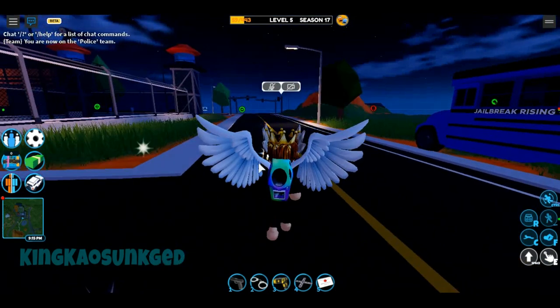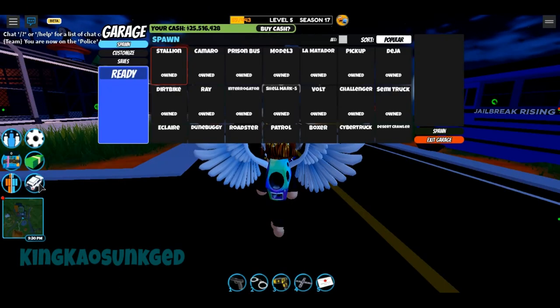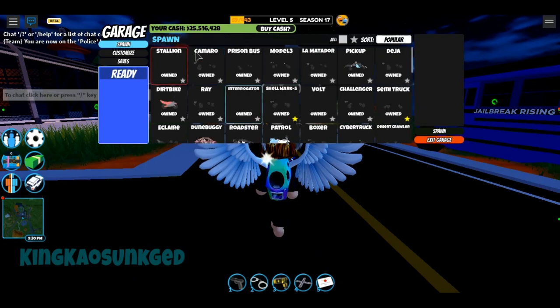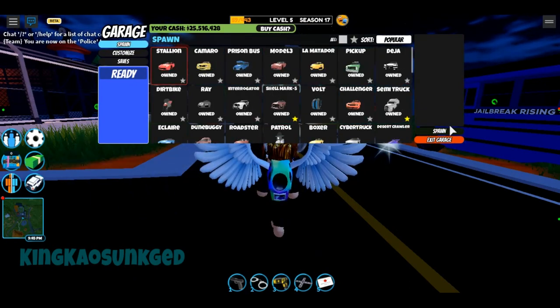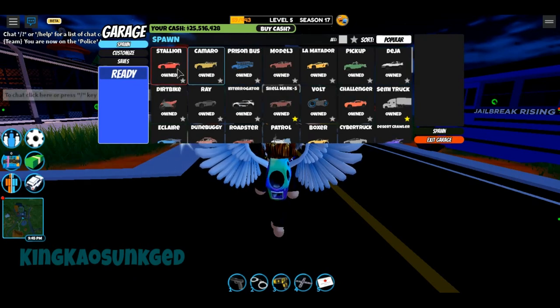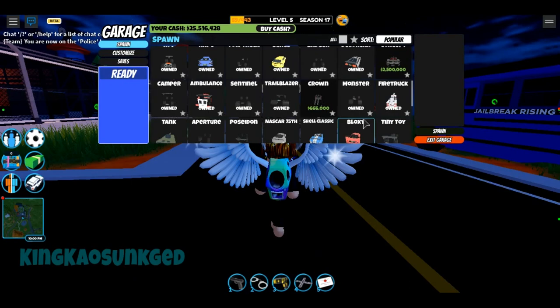Anyways, the thing I'm talking about — you can go ahead and press this button right here. This has the Badger on it, the Bronco on it, and then you're going to see this come up here. This is going to be your garage GUI right here, and it's going to load all the cars up, excluding the retired ones you don't have.